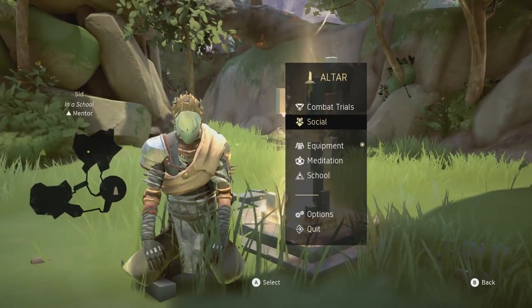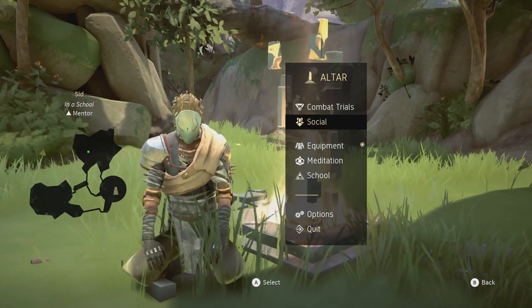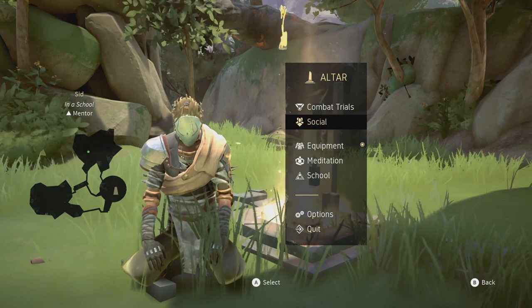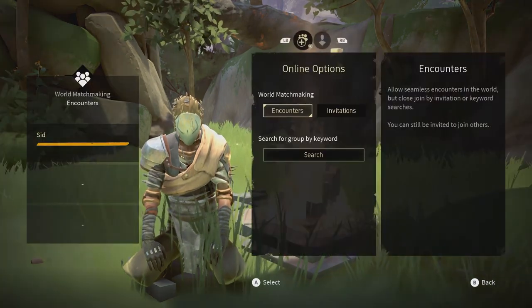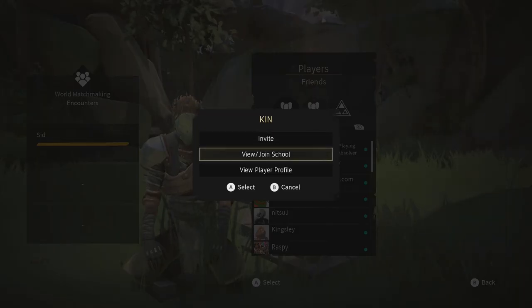To join my school you have to add me on Steam — the link will be in the description below. Once I accept your friend request, go into Absolver, sit at an altar, go to the social tab, go to your friends list, scroll down to Sid and click on my name, then click on view/join school and you should be able to join from there.